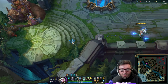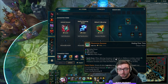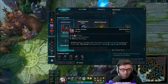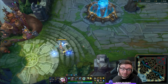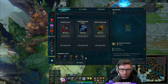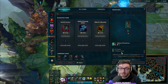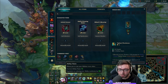A common build is Moonstone, Chemtech or Redemption, and boots, with control wards in the final slot. Once you've completed your support item you can pick up the Wardstone, which converts at level 13 into the Vigilant Wardstone, allowing you to place four stealth wards and two control wards on the map simultaneously. You also get bonus stats: 12 ability power, ability haste, and bonus health. With this build you'll be entering around 50–55% cooldown reduction.